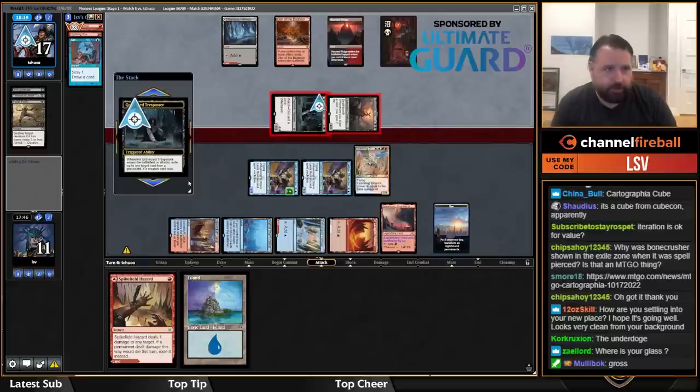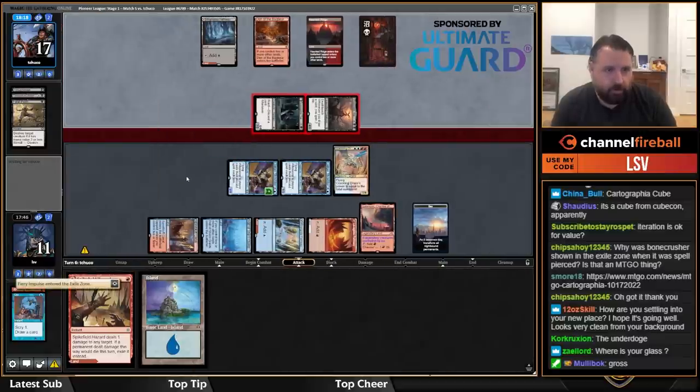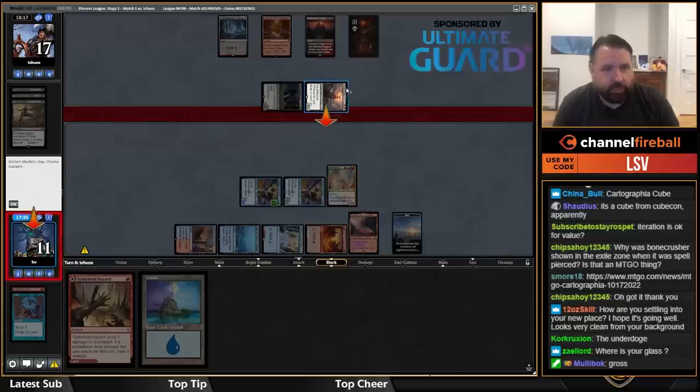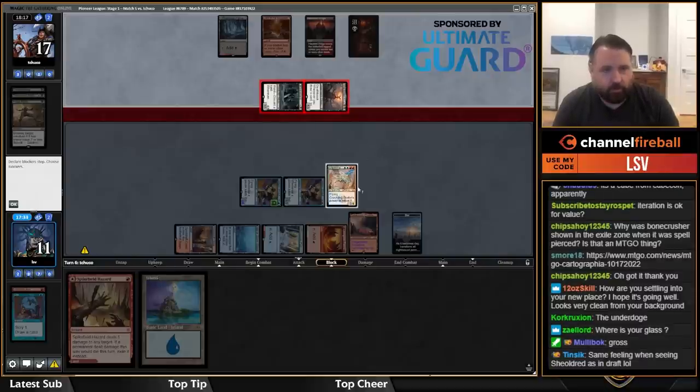Attack of Graveyard Trespasser — I can just block with the Crackling Drake. I go to seven. Sheoldred in play — I could also block Sheoldred and then Spike Field Hazard it. It's a 4/5 and this is a 4/3.